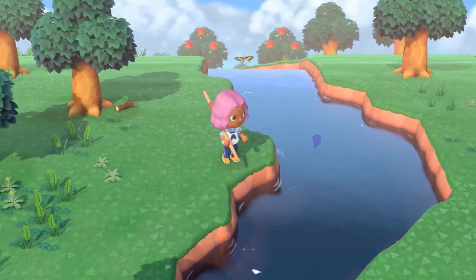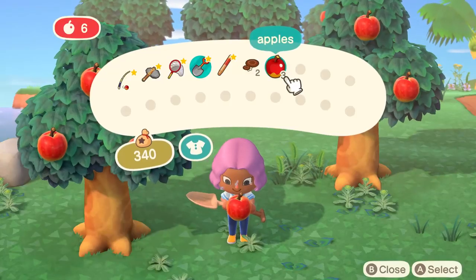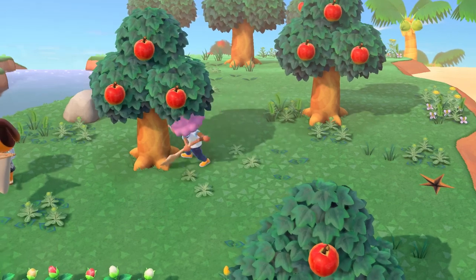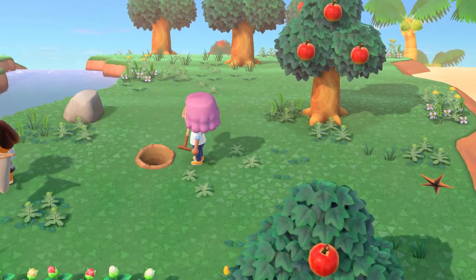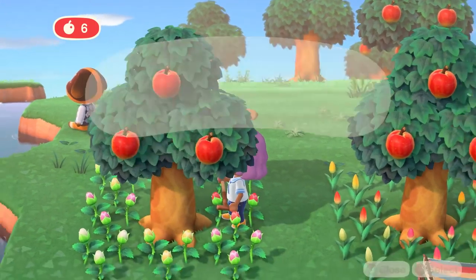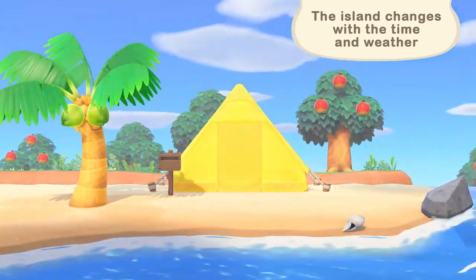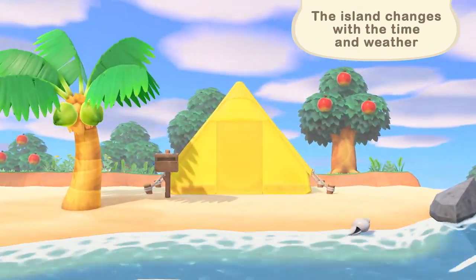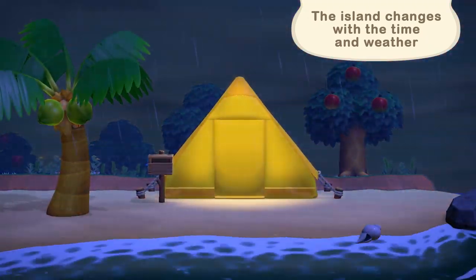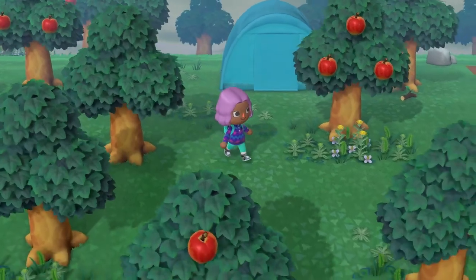A vaulting pole makes it easy to quickly cross a river. A nutritious snack will help you shovel up a tree in no time. Plant it somewhere else to change things up in that corner of the island. The scenery changes with the time and weather. There will be sunshine, cloudy days, rainfall, and enough wind to shake the trees.